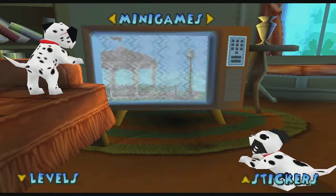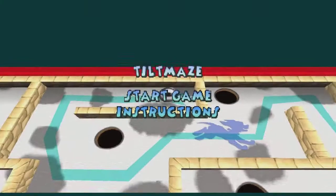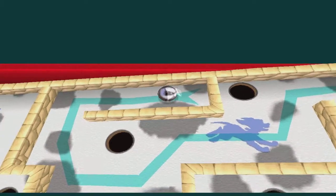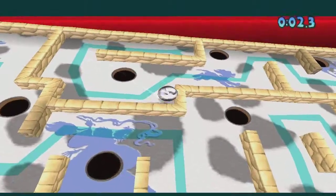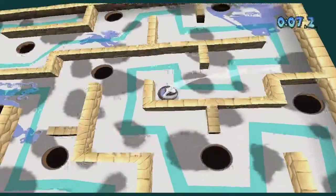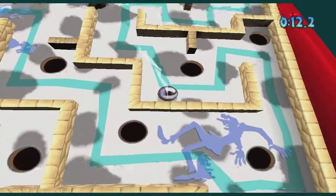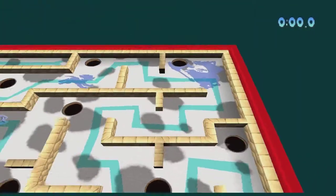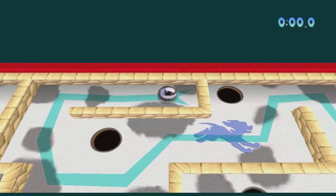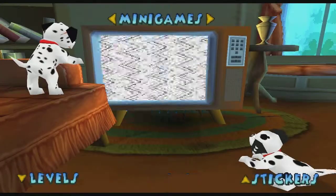The next thing we have is Tilt Maze. You've probably seen this before — the Tilt Maze. I actually remember we had this in kindergarten, and all the kids were always fighting about who wanted to play with it. It's a fun little thing. You try to get it through without having it fall into one of the holes. It's just you go through and you have like three or four levels.